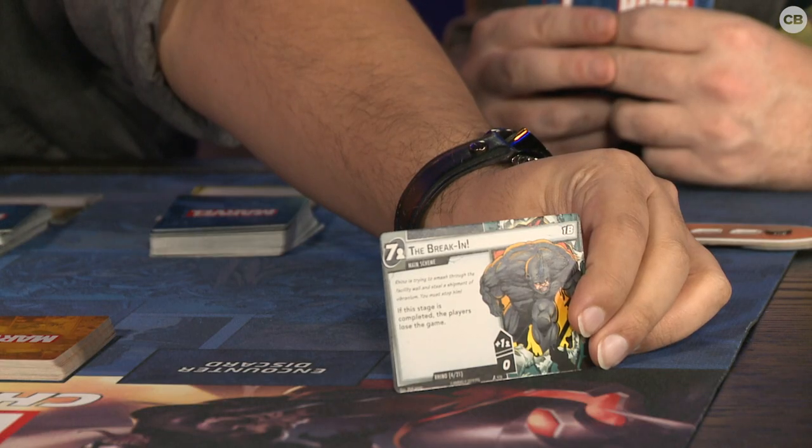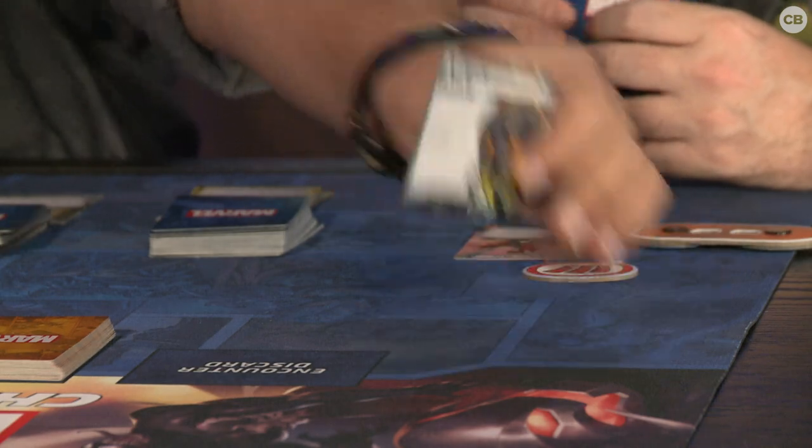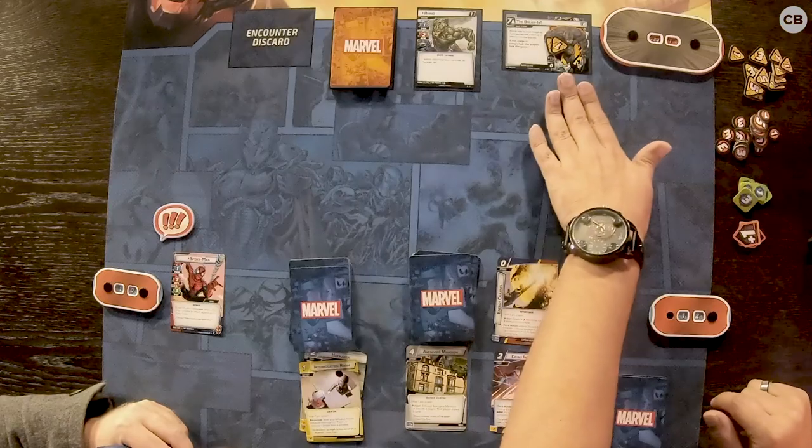The villain dictates his actions based on what side of the card the players are on. If you're in hero mode, he attacks you. If you're on the alter ego side, he advances his scheme. Every villain has a scheme showing how much threat accelerates and what it starts with. For this one, Rhino doesn't get any starting threat, but he builds at one per player — so two threat with two players. If he hits 14, he wins.